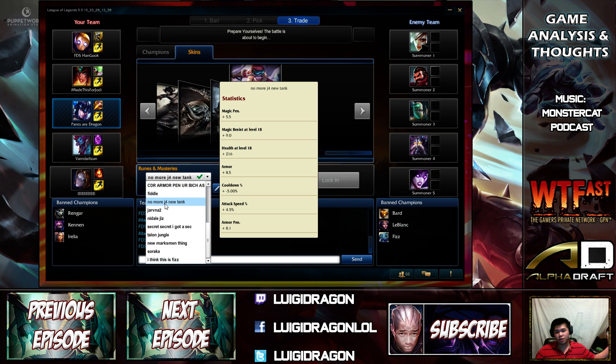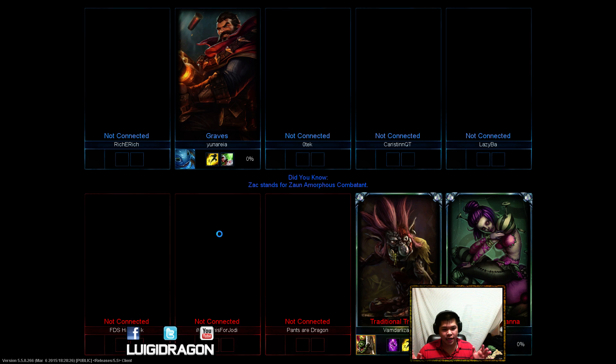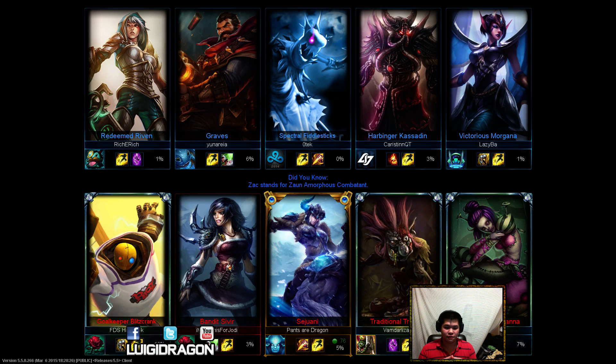Sejuani is probably one of the strongest junglers right now in my opinion, because she's already been strong before the patch and people were using her. They just buffed her with this new item. I think that's what happened, and she's going to probably be dominant this season. I think she might be number one, to be honest, but I'm not sure. I just noticed a lot of people are trying out the tank junglers.